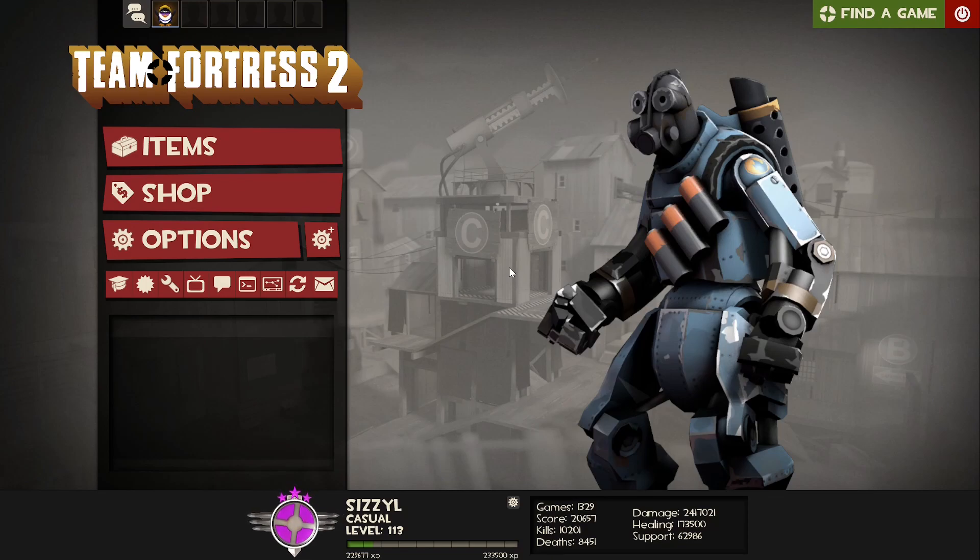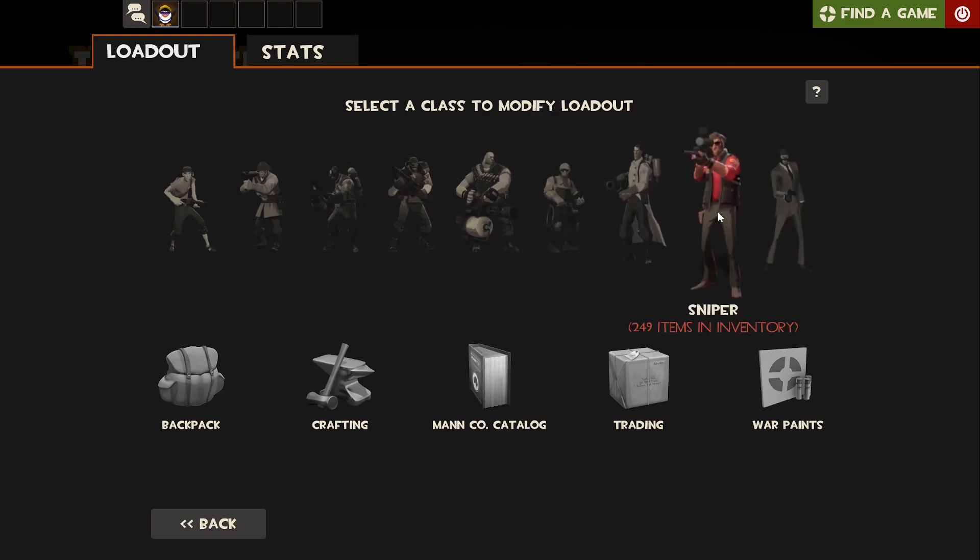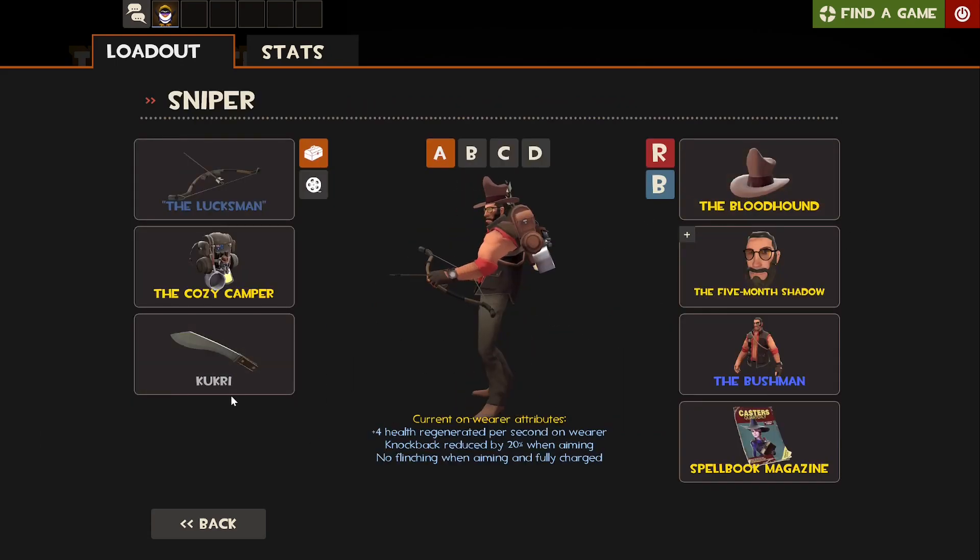Hey, what's poppin' guys, Tizzle here. Welcome back to testing out the TF2 arsenal, where we test out every weapon for every class. Today we're doing the default melee for the sniper, the Kukri.